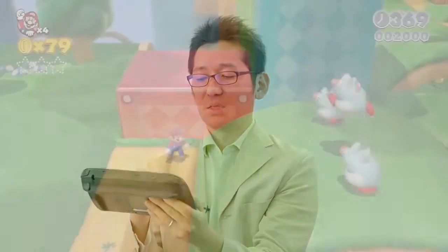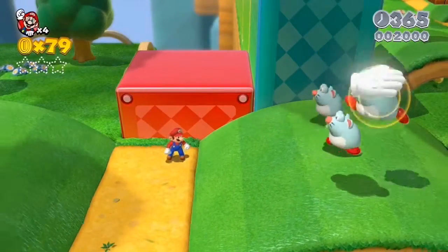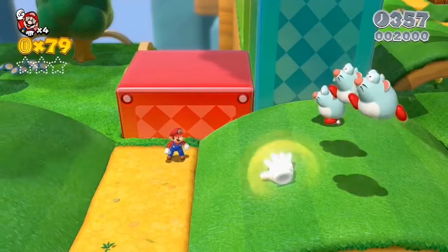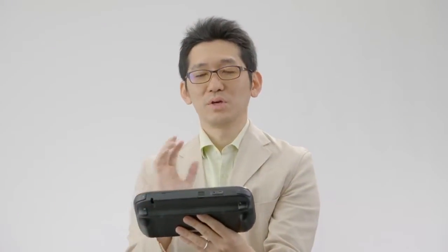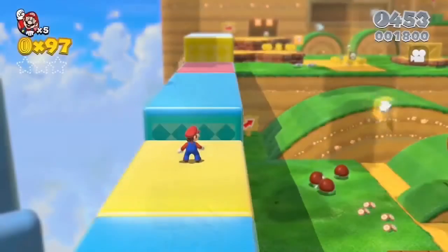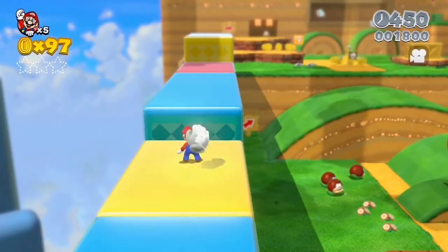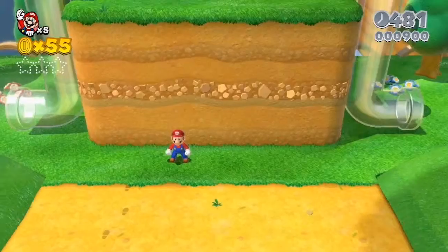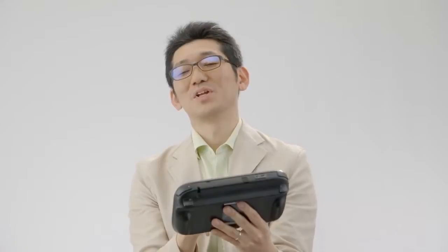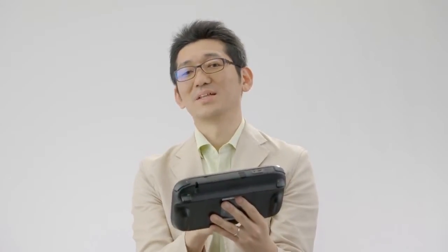If you're playing on the gamepad, you can use the touch screen to freeze enemies and objects. You can freeze enemies like this, and you can even touch moving platforms to stop them too. There are also invisible coins and invisible blocks hidden everywhere. So if you think a spot looks suspicious, touch it and for a moment you might see blocks appear. This is a good way to let others know you found something in multiplayer — that's one way to use this new feature.